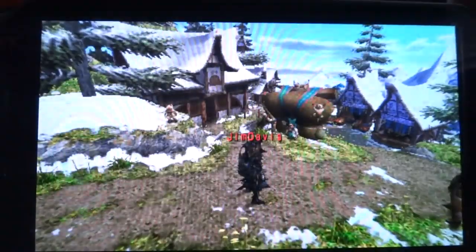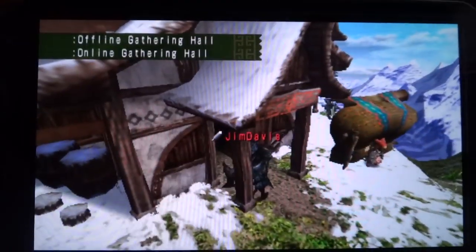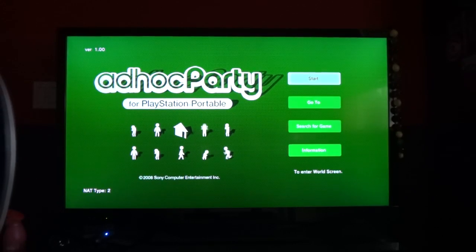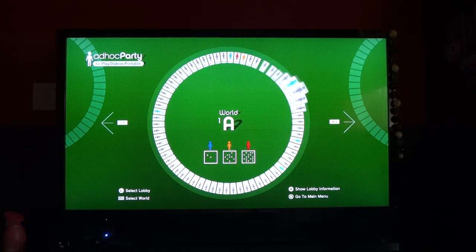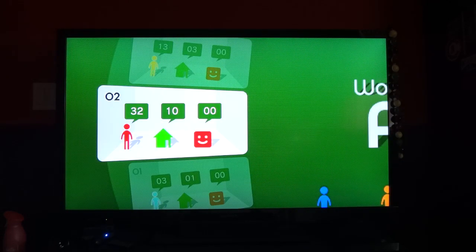All right, so here we are. We'll run up to the guild hall. Now before we do this, let's go back to the Ad Hoc Party. Hit Start and you're going to pick a world. The American Ad Hoc Party doesn't have that many people playing it, so world one or two usually has the most. Blue means less, red means most, yellow means moderate.